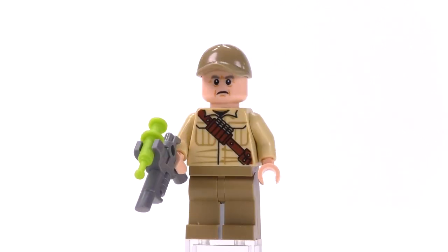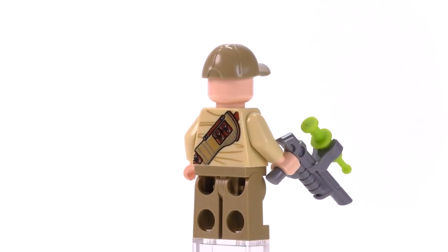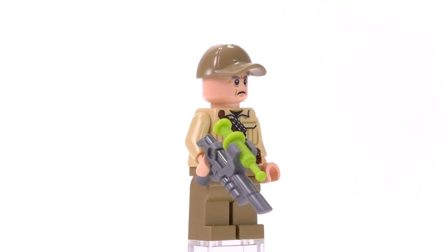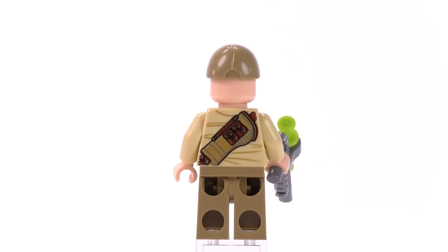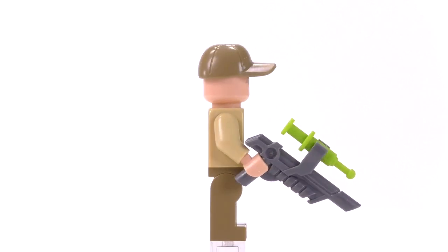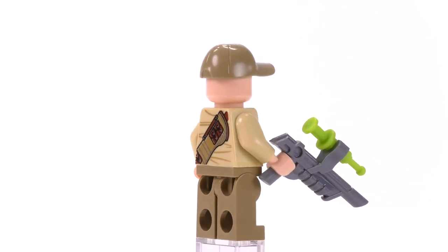Next up is Ken Wheatley, who's got what looks like tranquilizer darts wrapped up in his ammo belt along his chest and back — the back almost looks like a quiver. It's a really nice-looking torso print. He has a somewhat unhappy expression, and you can definitely tell he's an older character with the gray eyebrows.